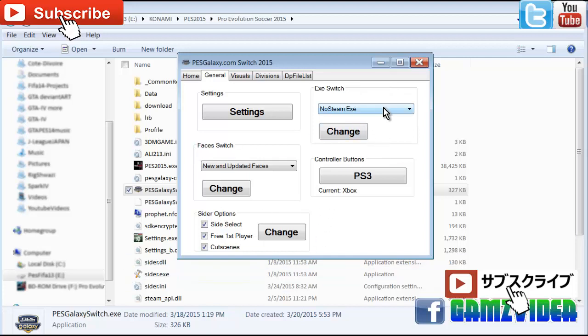The most important thing in this installation — and this is why you install the switch fix — is to make sure you set it to 'No Stream Executable.' It has to be set that way, otherwise the game won't work. The other checkboxes are optional.